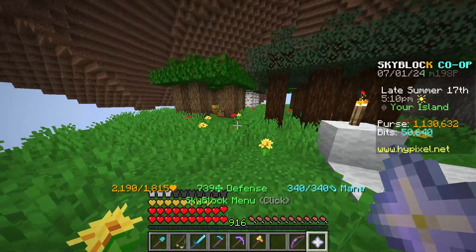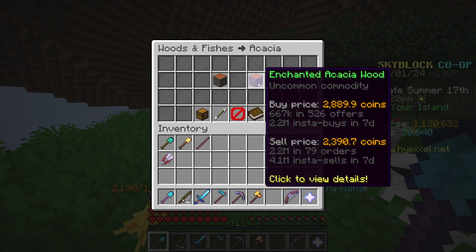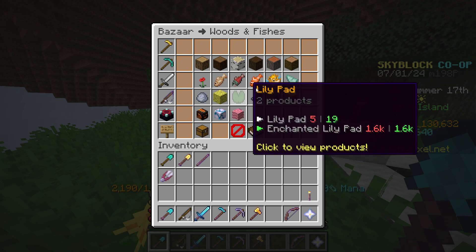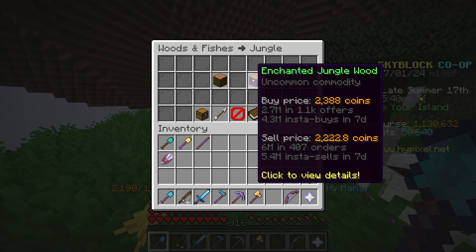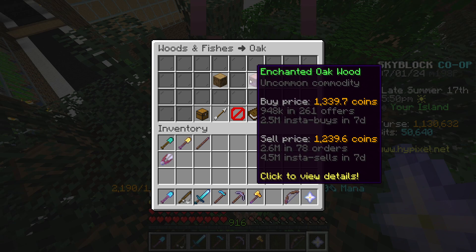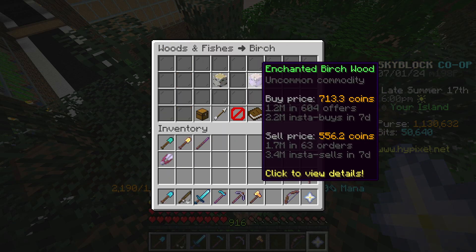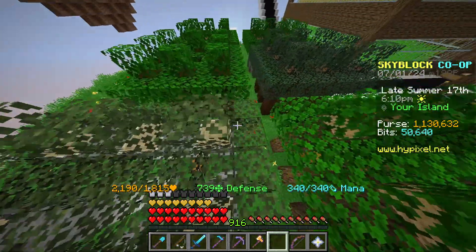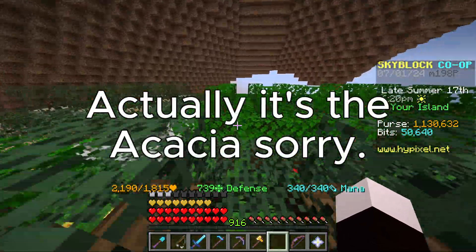I have the booster cookie on so I can access the bazaar menu. The acacia wood is worth about 2400, and the jungle is a little behind at around 2222 — both really good. Oak sells for over 1200, spruce just over 1000, birch under 500, and dark oak around 800. The jungle and acacia are the top sellers.